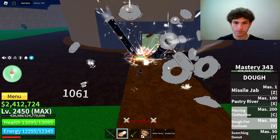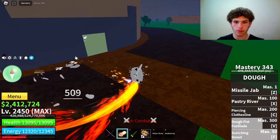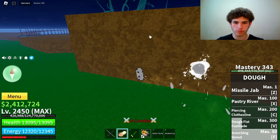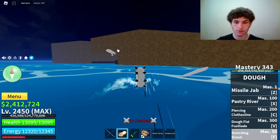The last ability on awakened Doe is Scorching Donut. This is a transportation move, but on the awakened version it actually does damage, unlike the unawakened version. You can also damage NPCs, go on water, and even climb walls and buildings. It's really good for running away from bounty hunters.